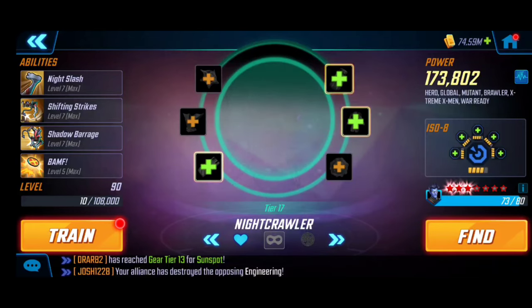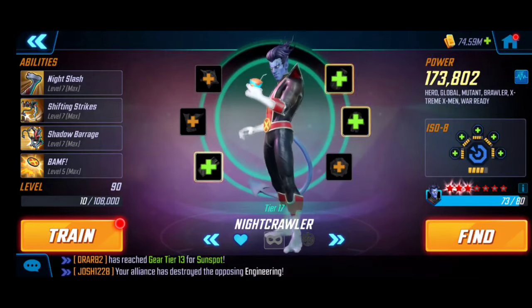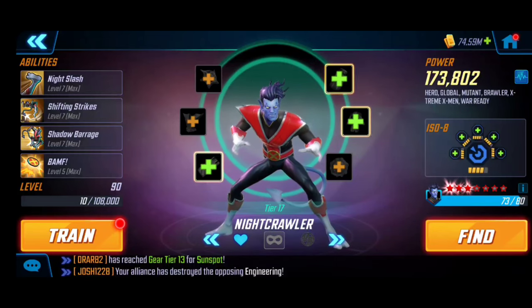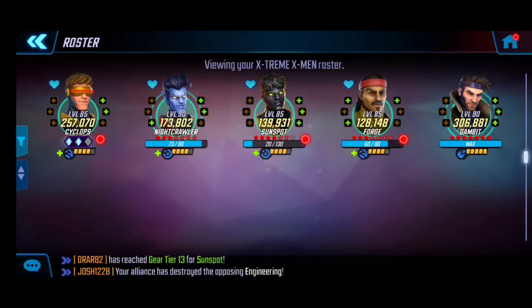I'm switching Nightcrawler back and forth between Raider and Skirmisher, especially with the lower stars — right now he does have lower focus. These two characters I spared no expense on bringing up. The rest of the team — Cyclops, Sunspot, and Forge — are all at Gear Tier 16. As you can see, specifically Sunspot and Forge, you might not have them at higher star levels, so this will get easier as we either level them up or get more stars on them.